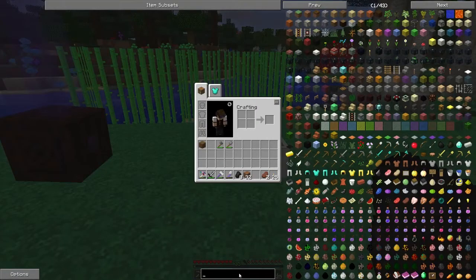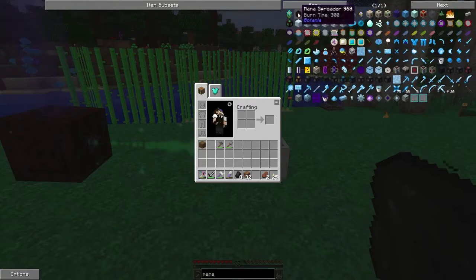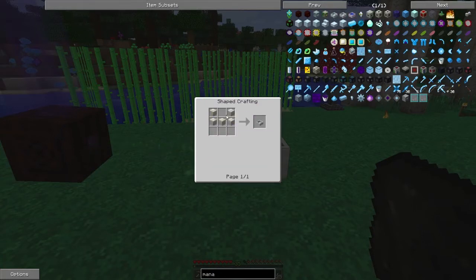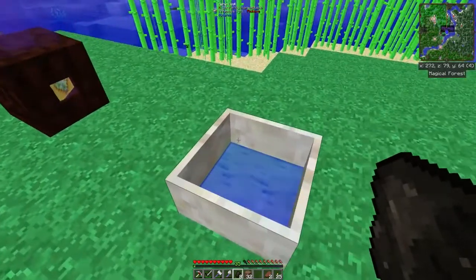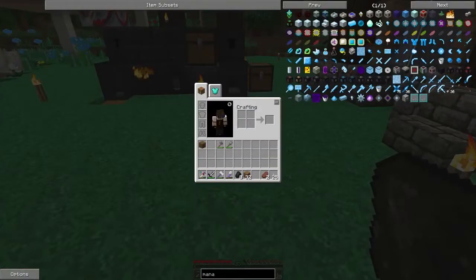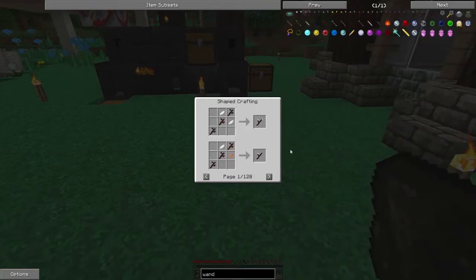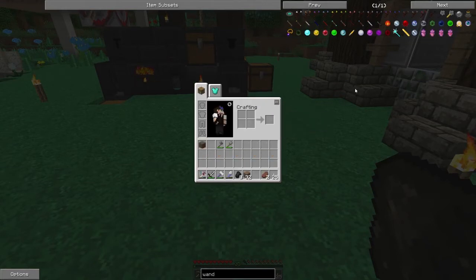So that's how you make a mana spreader — any kind of petal, a gold ingot, and living wood. Same with the mana pool: you need to make a diluted one first in a U-shape, then drop the diluted one into some mana in another diluted mana pool, and you get a full-blown mana pool that can hold more mana. I also created a wand of the forest — that's just two living wood next to each other and two petals of any color.